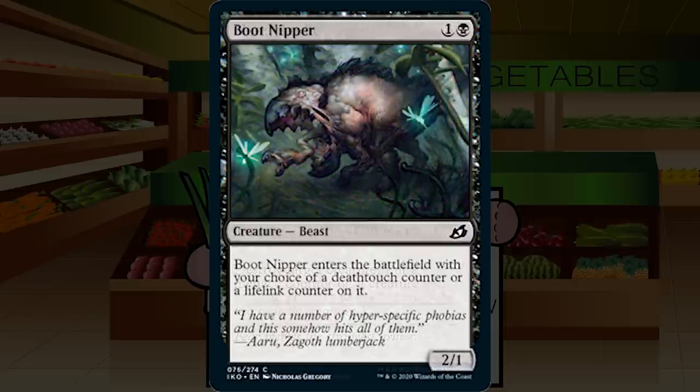Up next is Boot Nipper — one and a black for a creature beast at common, a 2/1. Boot Nipper enters the battlefield with your choice of a deathtouch counter or a lifelink counter on it. So this is a piker with deathtouch, which is fine. I prefer my deathtouchers to be 1/1s for one, and a lifelinking 2/1 is super mediocre. In a vacuum this card is around a C. It's a decent mutate platform but not something I'm super excited about. C range.